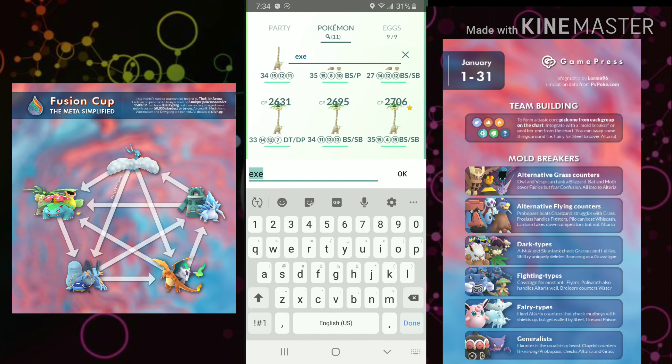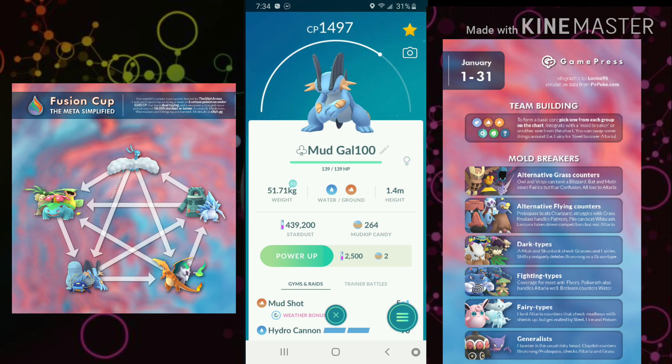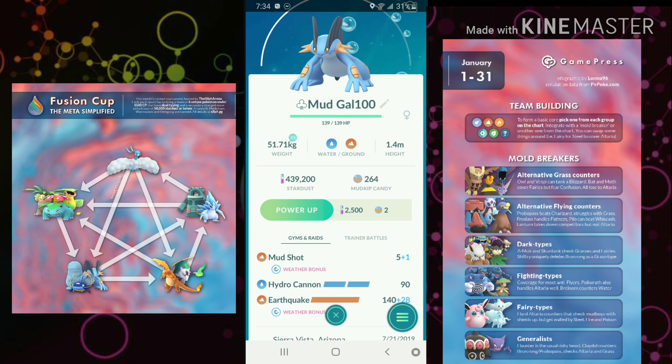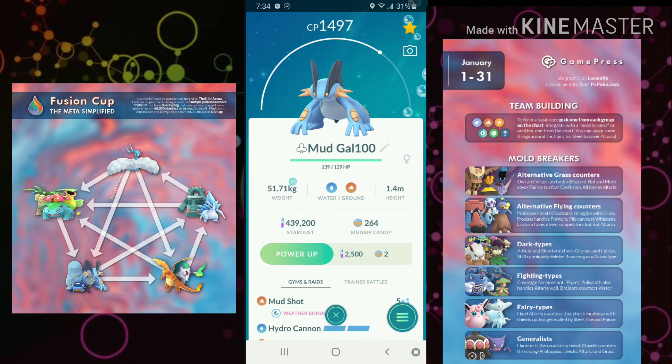Moving down to the bottom left, let's start with the Mud Boys — Swampert with Mud Shot, Hydro Cannon, and Earthquake. Swampert is really back with a vengeance. People are saying nerf, but I wouldn't call it that. Outside of Grass types, Swampert really only worries about Altaria; otherwise it can handle everything else — Fires, anti-Fires — quite handsomely. Just watch out for Altaria and Grass types.